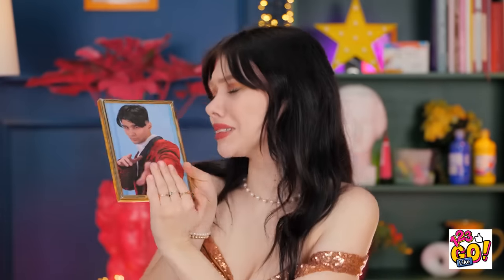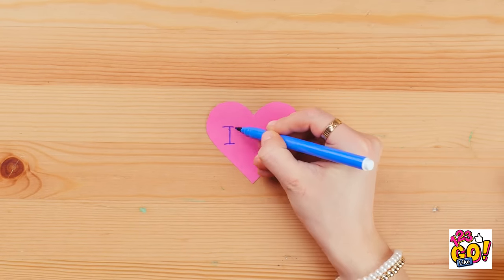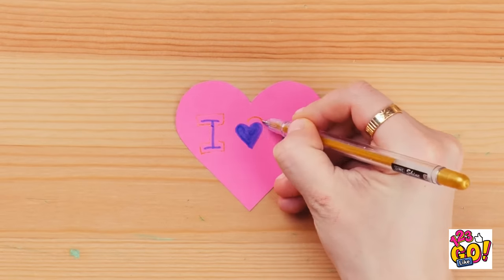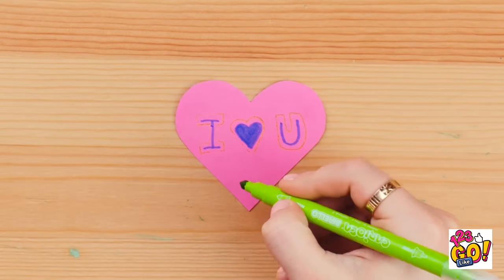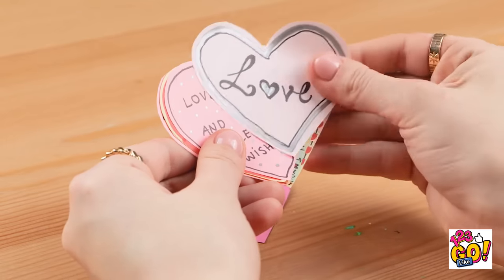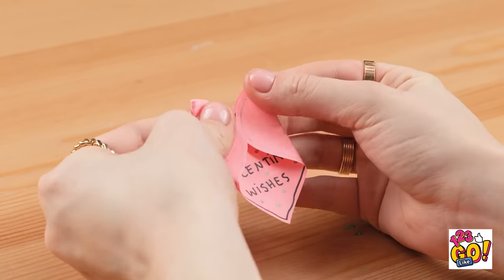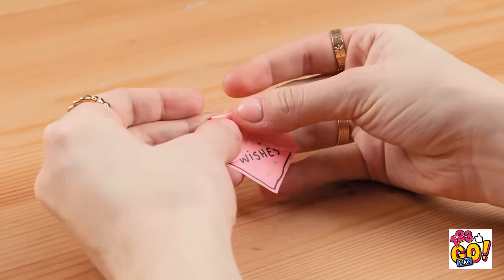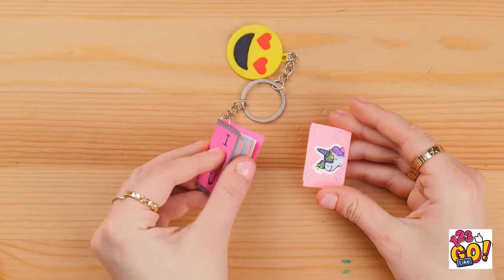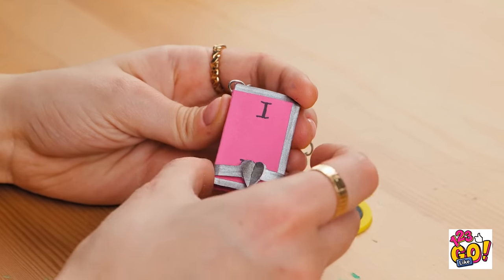Brian is so dreamy! We'd be so happy together! I'll start with a romantic message! I think that says exactly how I feel! Now I'll go around it with a gold pen! I'll add some stars! I wrote messages on the other hearts! I think I'll choose this one! I'll fold the sides! And press them down to create a crease! Now I'll fold the top over! It makes a small envelope! I'll use a sticker to seal it! I'll put it with the rest! It's a little collection of love letters! It makes the cutest key ring!